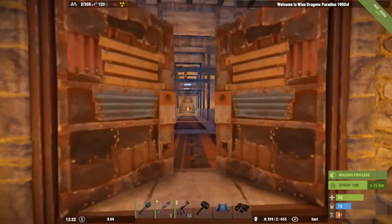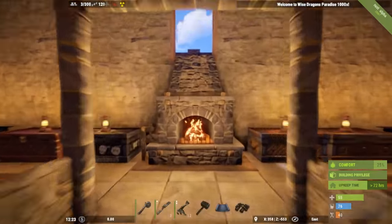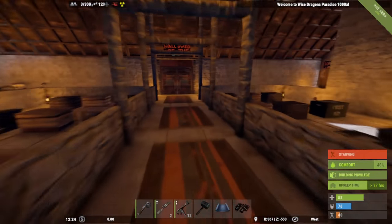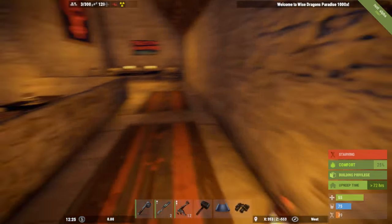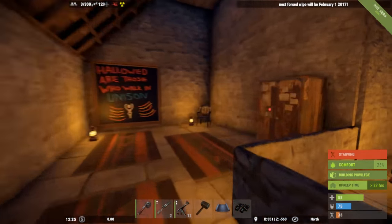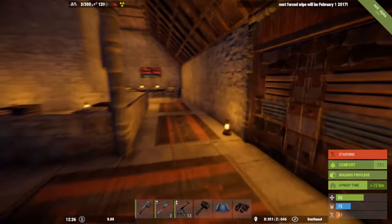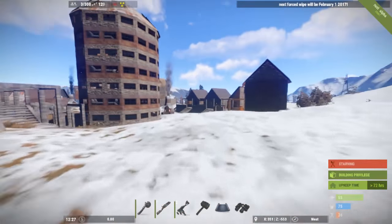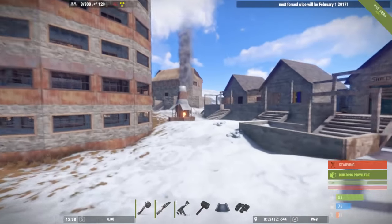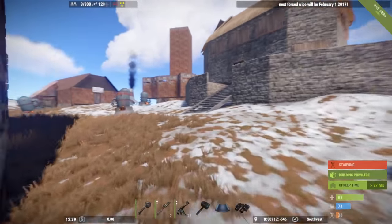With really badly drawn stuff. There we go. Makeshift pews. Hallowed are the Ori. Nice little seating area. And hallowed are those who walk in unison, apparently. That's the most that's going to get done on this because I'm going out in a bit and it resets at midnight.